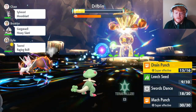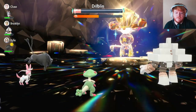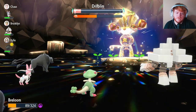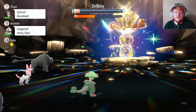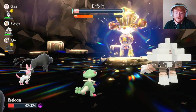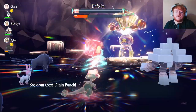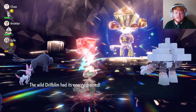We use Drain Punch and it does most of Drifblim's health. It uses Air Slash but that won't do much - I don't think it kills us even with a crit. It nullifies our stat changes though. We get 40 health back from Leech Seed and use Drain Punch to recover a bit more. Hex is doing a lot of damage because we're poisoned, but we recover from Leech Seed and Poison Heal. We get a crit from Hex and it still doesn't kill us. We Terastallize, use Drain Punch, and finish the Drifblim - going back to full health at the same time.